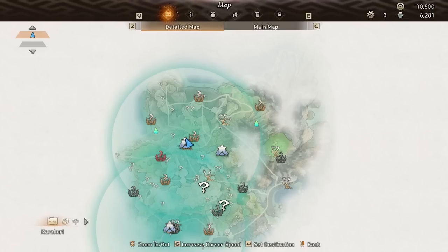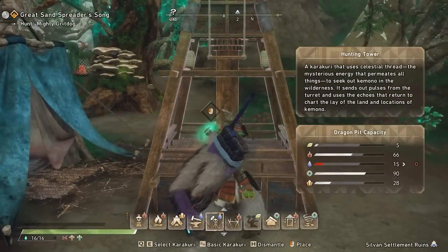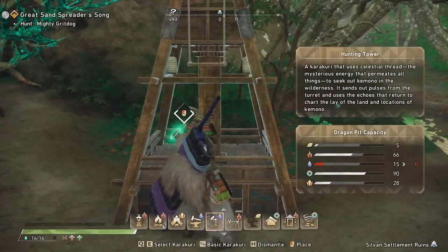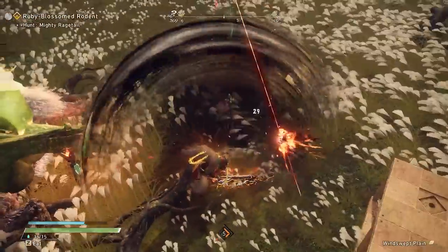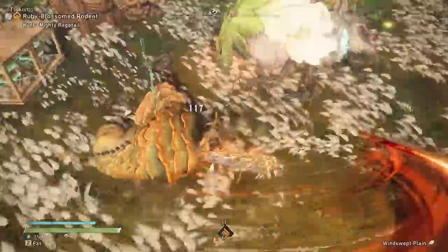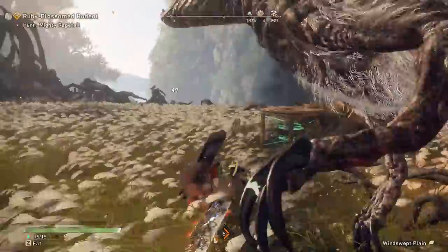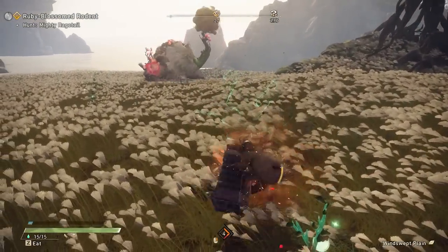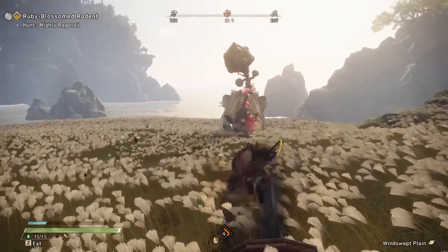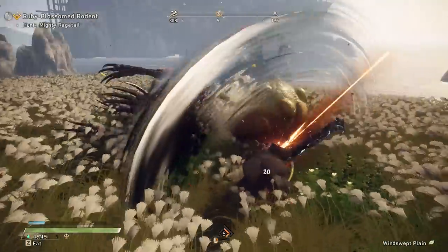Whenever you scan and you see a big question mark that's moving around, that indicates there is a boss or a boss variation that you have yet to kill. Why that's important is because every time you see a question mark and you go there and take out that boss, that will be a brand new weapon and armor set unlocked. So basically, anytime I see a question mark boss as I've played through the game, I make that my first priority to take them out, because many times it's going to mean I get an upgraded tier of armor and or weapons that I can make, making me stronger and continuing that whole gear progression that these games are built all around.